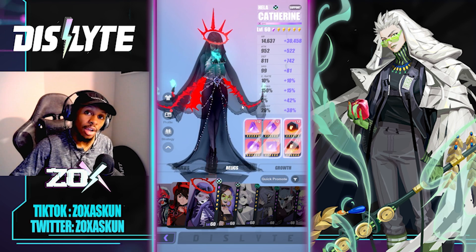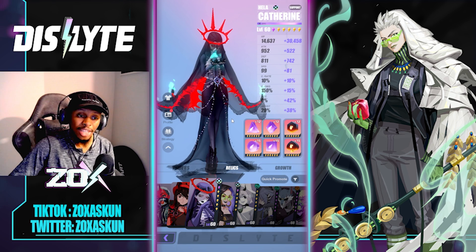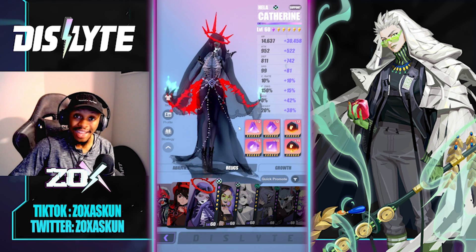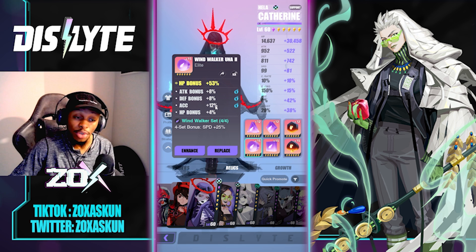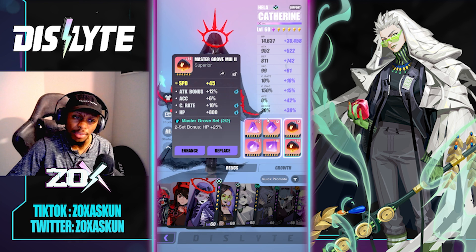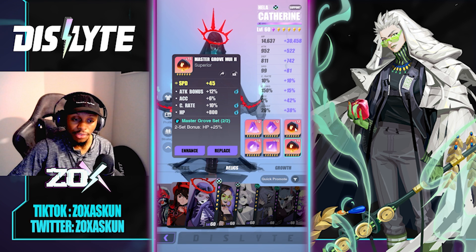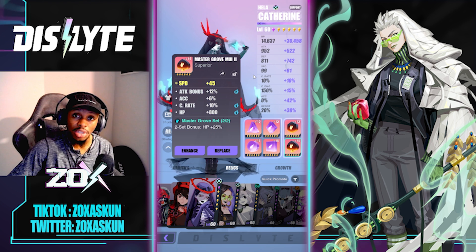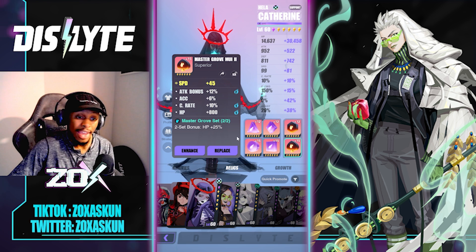Now let's get into her build. As I mentioned in the Queen Mother video, this is one of the only other characters you can get away with running the Astral Witchcraft set on, since she's really there for support. The Adamantine set is another option you could see on her. What I actually decided to go with, based on the comp I use, is Windwalker with HP bonus on the second slot and Speed on the last one. Making sure she's not getting lapped and rotating evenly with everyone else is pretty important, as is sustainability — keeping her alive as long as possible.